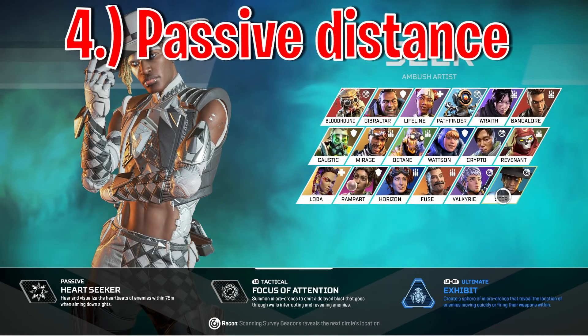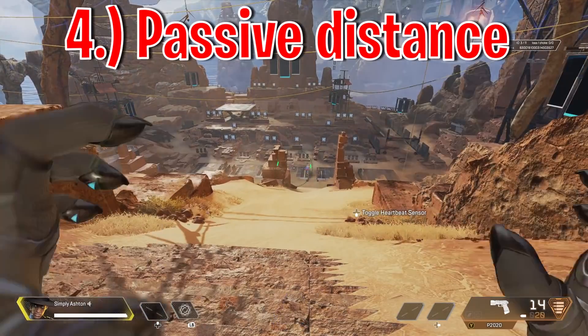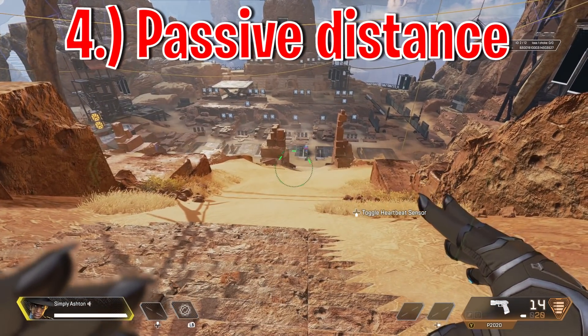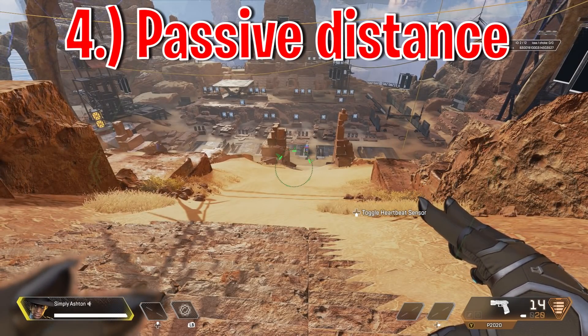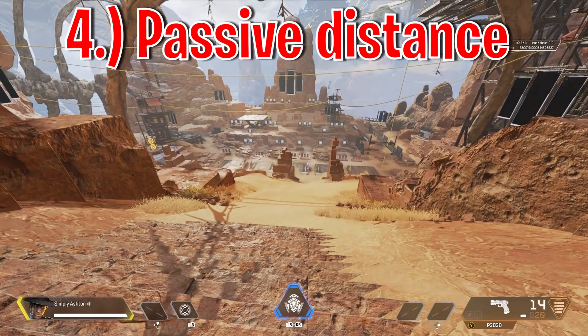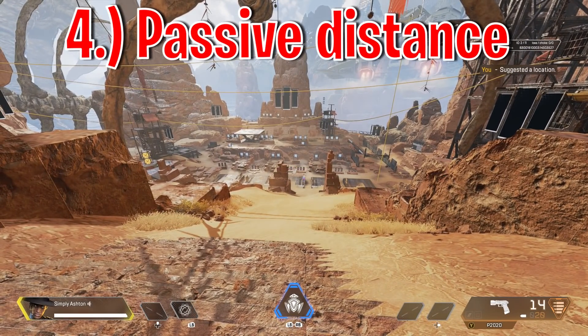Another little known fact about Seer's passive is that when you ADS with the heartbeat sensor, you can detect people from over 75 metres away. So long as they're within line of sight, it doesn't matter how far away a person is — if you can see them on your screen, your heartbeat sensor can and will pick them up.